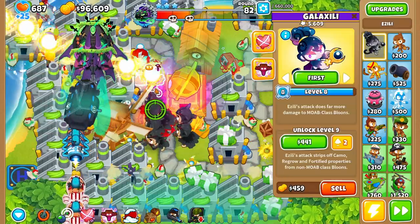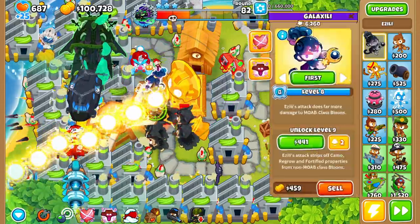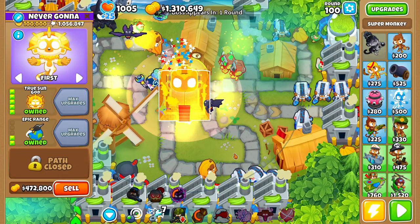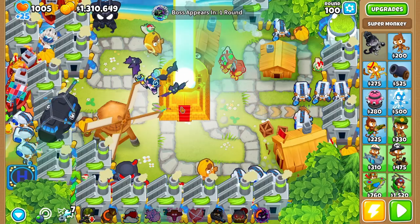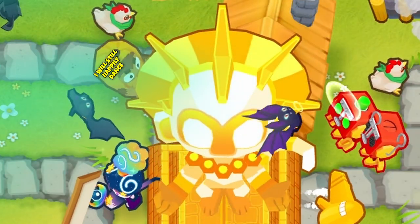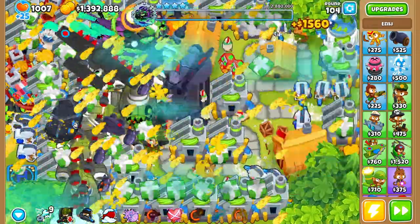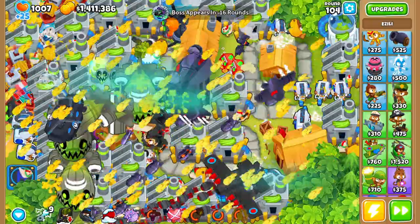I continued farming, and Tier 4 and Tier 5 are actually getting interesting because we normally just go for Paragons at this point. For Tier 4, I upgraded my Temple to a VTSG after failing it once — we all know that sad feeling when your Temple doesn't turn into a VTSG. I got my Druids and debuffs again, as well as a Flying Fortress. Overall, this defense ended up beating Tier 4 super easily.